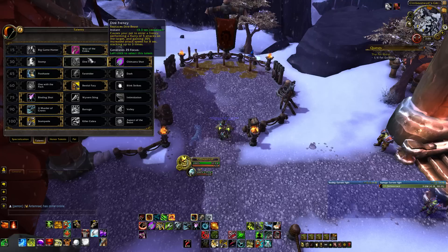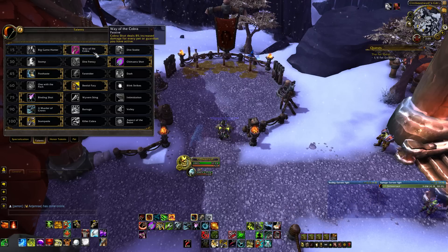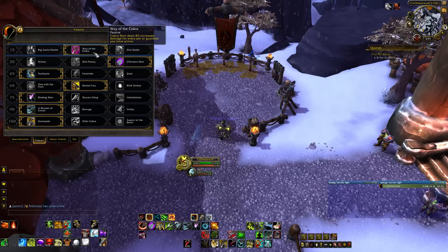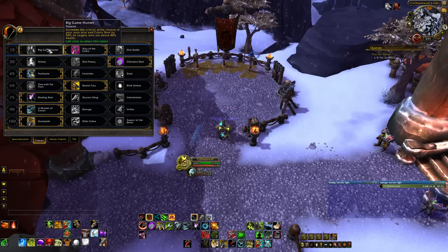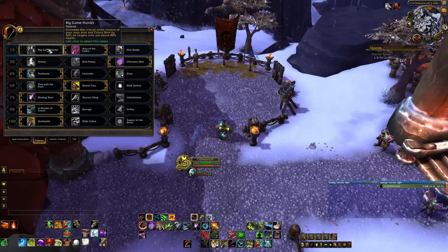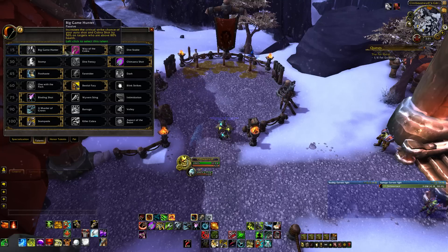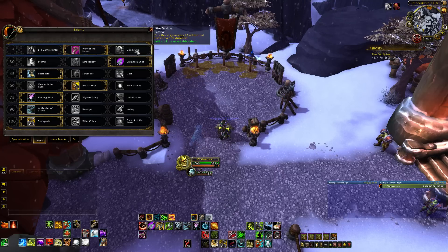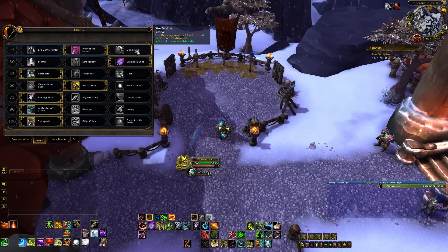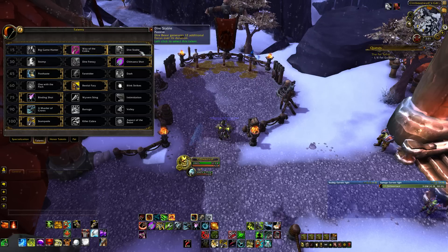In the first tier of talents, we've got three abilities. Way of the Cobra is going to be your default for single target — it makes your Cobra Shot deal 8% more damage for every pet you have. Generally you'll have at least two pets at any given time, meaning you get 16% extra damage on Cobra Shot. Big Game Hunter is not terrible, but right now things are dying so quickly they drop out of the 80% health threshold really fast, making it not that great. Dire Stable is really nice for AoE or cleave, because it allows you to keep up your Beast Cleave buff since your Dire Beast generates more focus, allowing you to Multi-Shot more and keep up that buff. So Way of the Cobra for single target, Dire Stable for prolonged AoE.